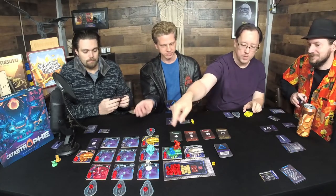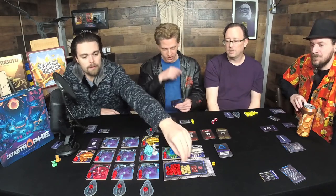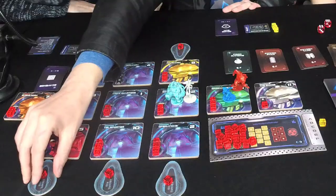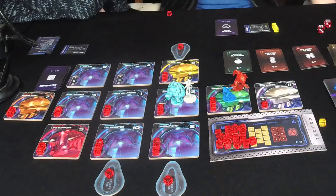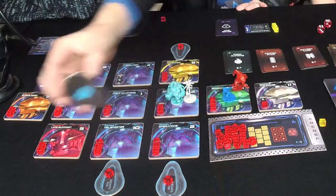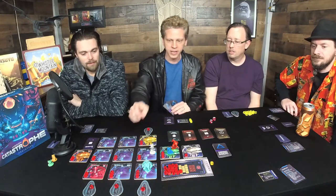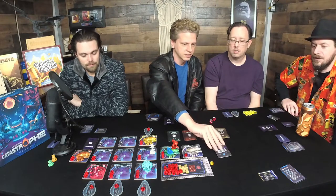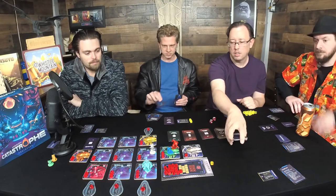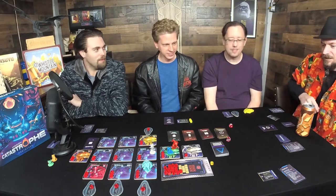We have some fun art where characters are single color — red is sus. I'm going to use the sensor's power. Show the audience. I have the phone — one, two — then I use the operations power: draw three, pick one, and the other two go back under the deck. Still waiting for that fireball promotional card.